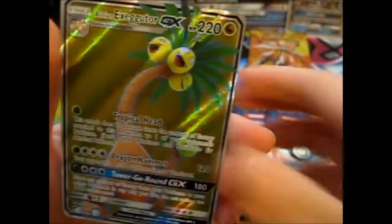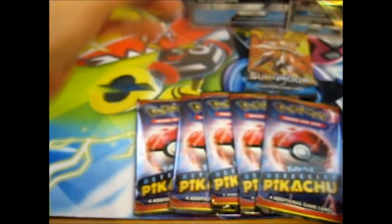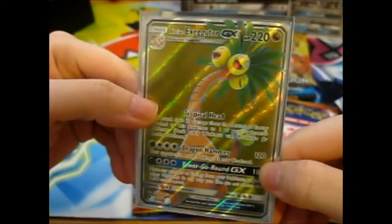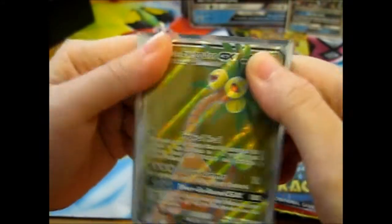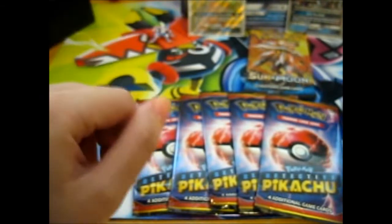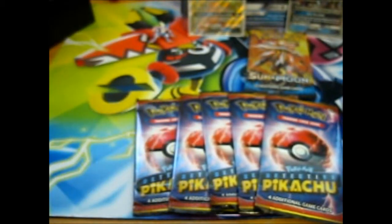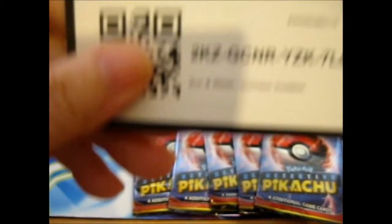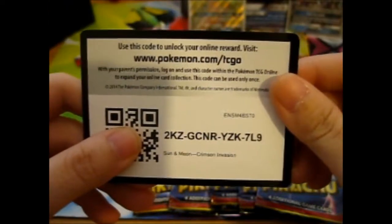Now, how about that? Let's just quickly sleeve this oversized card up. And normally, since I do get an ultra rare or better, you may have the code - not that code, but the actual PAP code. Here it is. Crimson Invasion. Ta-da!